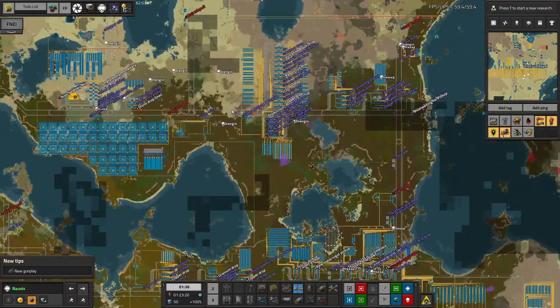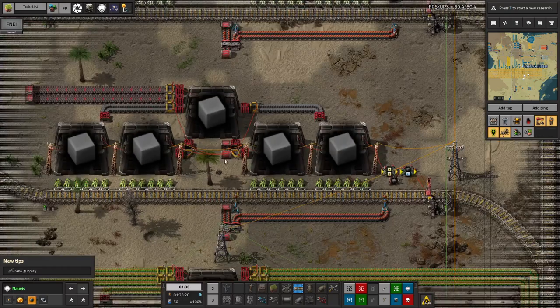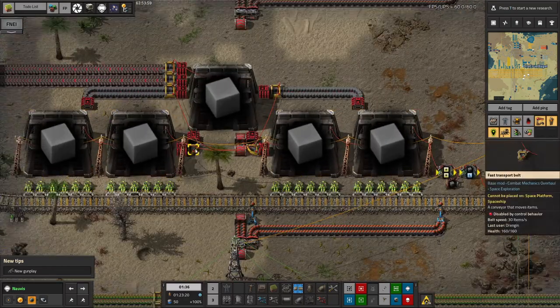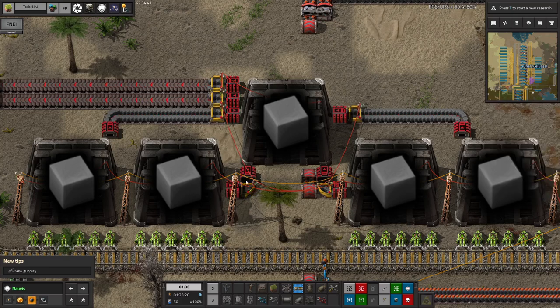Mike has gone in and fixed the problem I was talking about last week where occasionally Module City would kidnap trains. We've now got a balancing system set up across these warehouses — there are these four pieces of belt hooked up to each other, and I'm going to have to ask Mike to explain this in the comments.